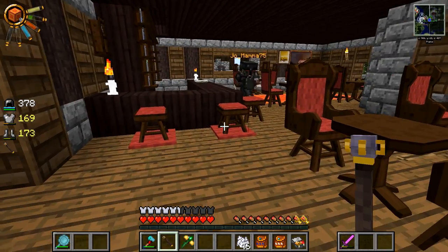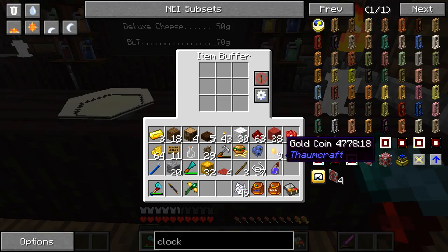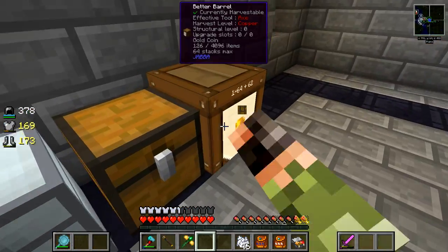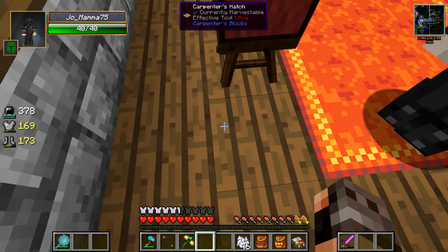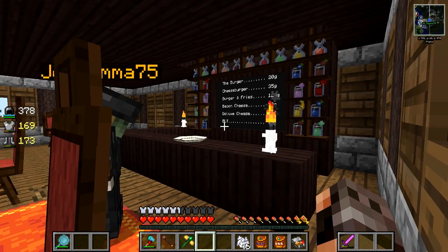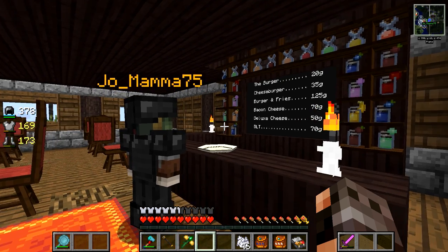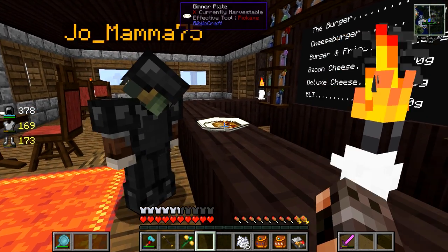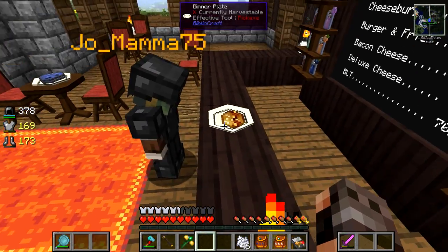Let's just make one more order — Joe, you do the honor. Here, I'll give you some monies. Nine — can't buy anything with nine! Here, I'll give you some more. What are you having? I think I will have the bacon cheeseburger — that's my favorite. Go for it. There you go. And do you know you can just hold right click and it will eat it automatically? Well, my hunger is full right now so I don't really need it — I'll take it to go. Shift right click to pick it up.